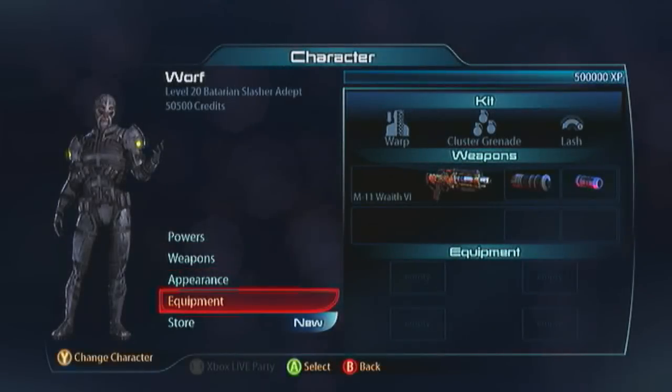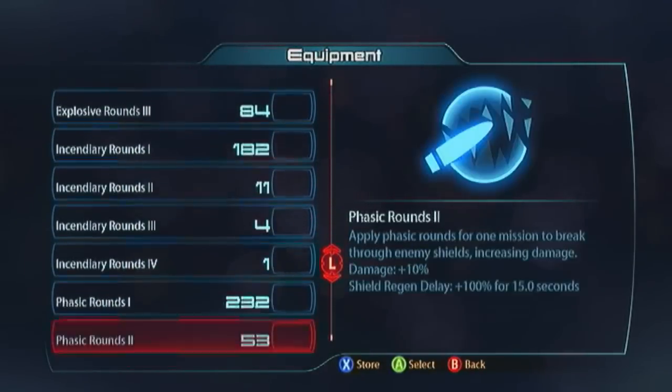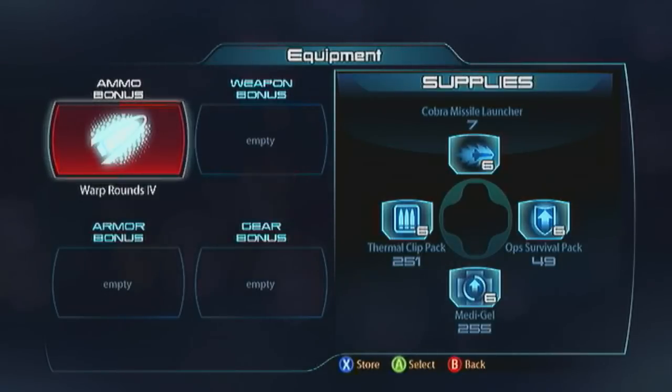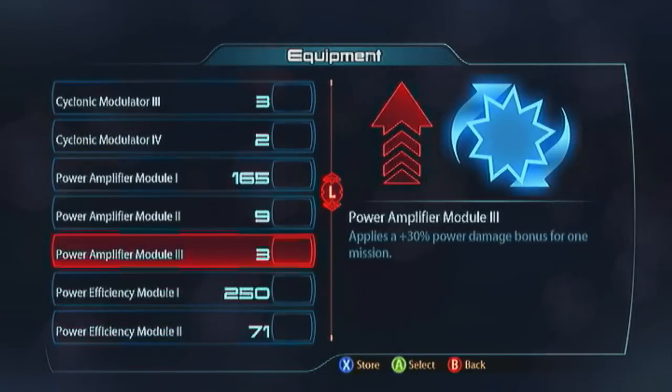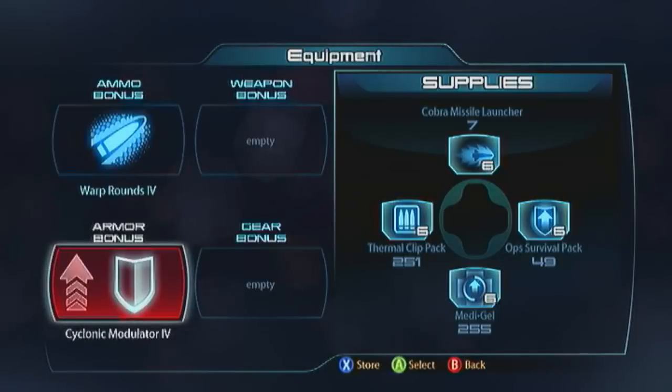For the equipment, get the Warp Rounds on. We're all about Warp here — priming and detonating explosions. Warp Rounds are really going to be working some nice magic, really helping us destroy armor and everything. I do recommend that you take a Power Amp, but I was low at the time. I took a Cyclonic Merger later for this game because that is a 150% increase — Cyclonic Merger 4 to my 1,050 shields.